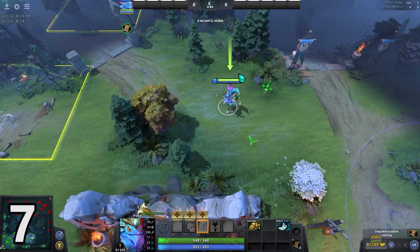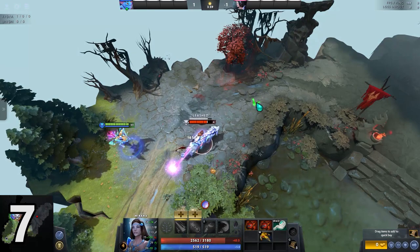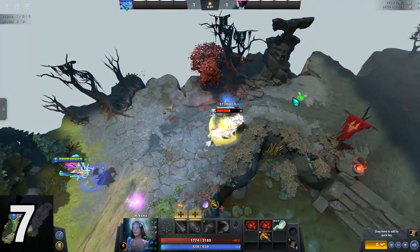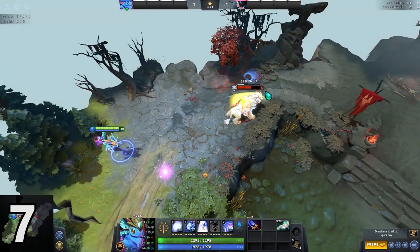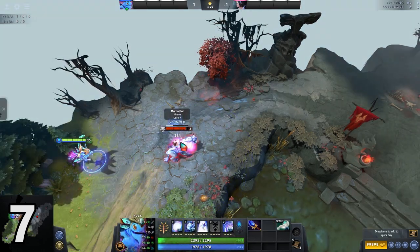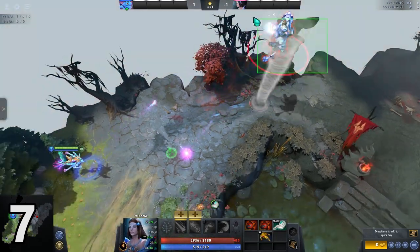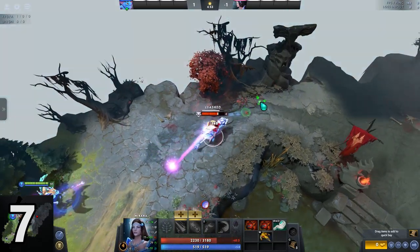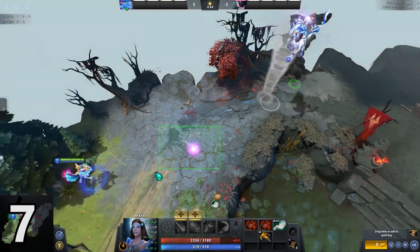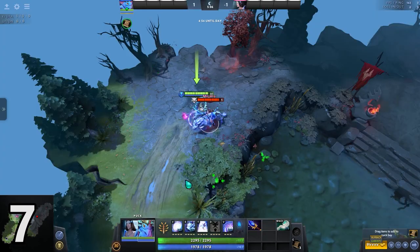Number 7. Koi is one of the most broken catch spells in the game. Aghanim's Koi goes through BKB and most of the time, once you are caught, you are f***ed. But here is the cheapest and easiest way to deal with that: get a new scepter, move to the edge of the Koi, use it, and you are free. Magic.